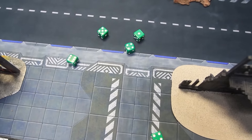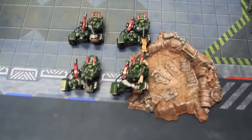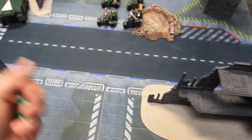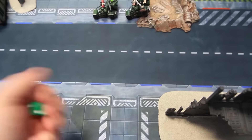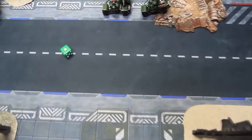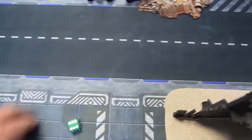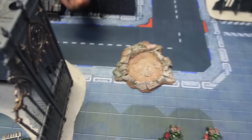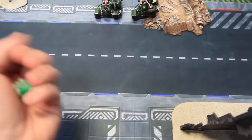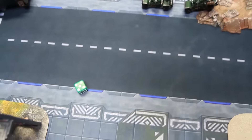Shooting phase — attack bikes fire into the Chimera on side armor ten. The first squad scores one hit — nothing on the armor roll. The second squad gets one hit, rolling a penetrating hit. With knight fighting the Chimera gets a three-up save, but needs a five or better — rolls a six. The Chimera explodes, six inches radius. That's first blood and destroying the unit.